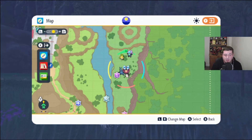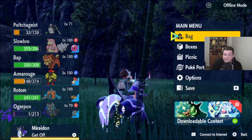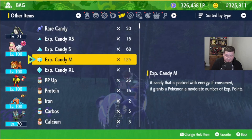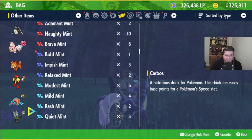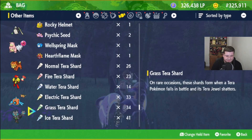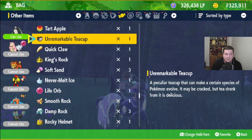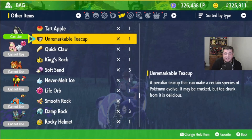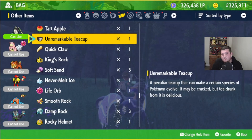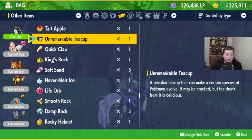You can catch one over here and that's what I've done. What you need to evolve it is you need to go in your bag and go into your other items. Scroll right down — you should get to the Unremarkable Teacup, and this Unremarkable Teacup is found in the Paradise Barrens. I have got another video showing you exactly where that is, but it is in the Paradise Barrens if you haven't got it already.